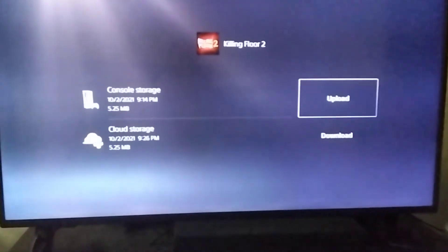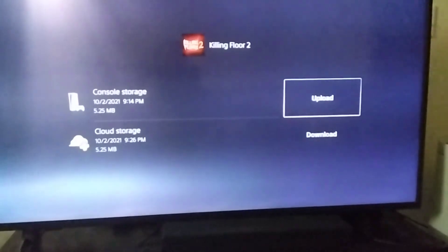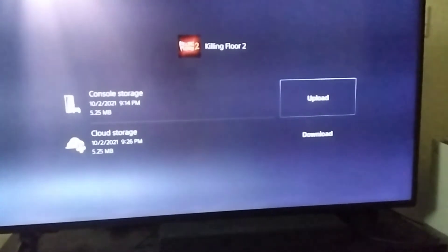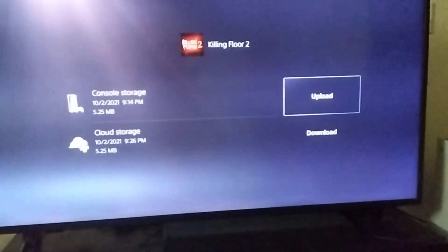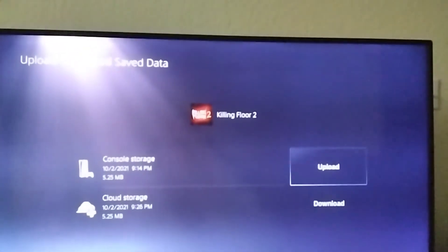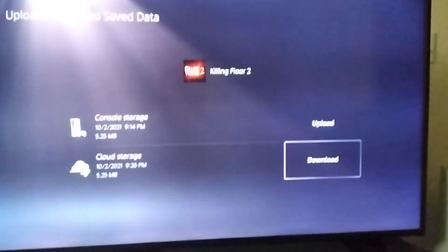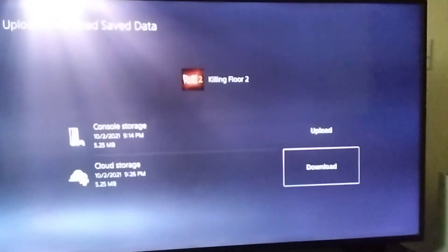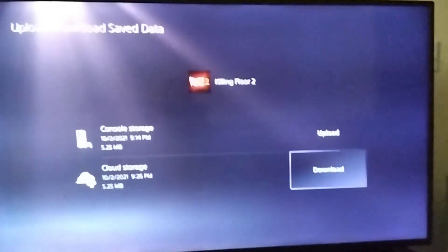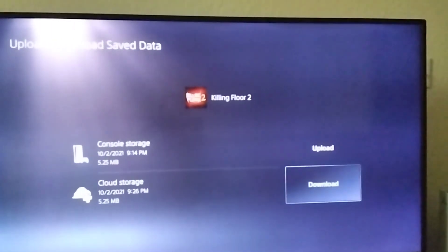Now you're going to see your options. If you just started the game for the first time like I did, there will be console storage, which will not be the one you just copied — it'll look like this. Ignore mine because I did this prior. You aren't going to want to do the console because that will upload a fresh version of nothing. The downloaded cloud storage we just brought down is what you're going to click on. Then you'll hit download and it will download that and override your console storage. You're going to want to say yes to that.